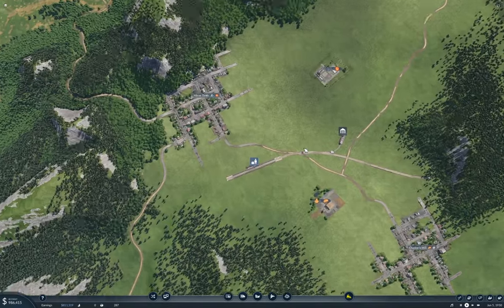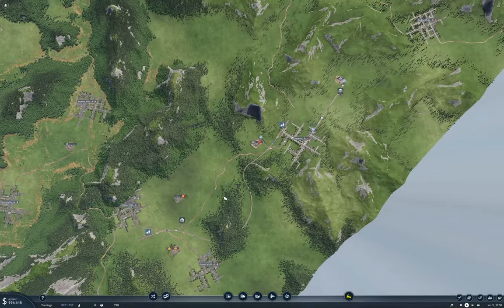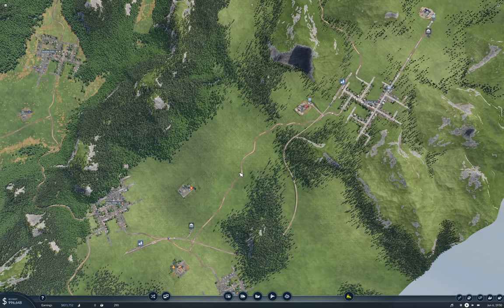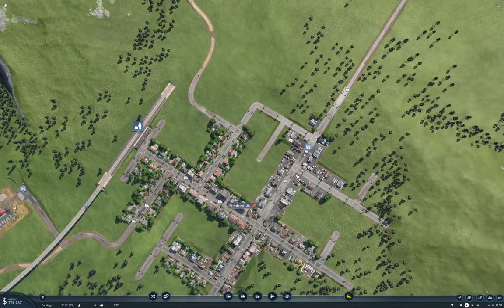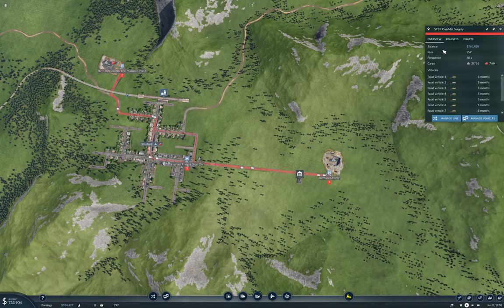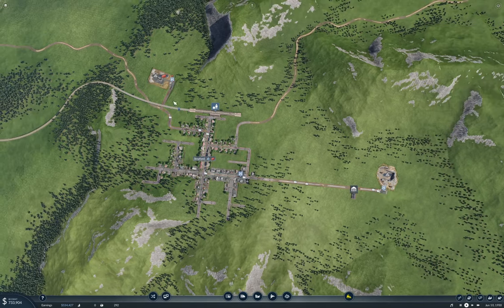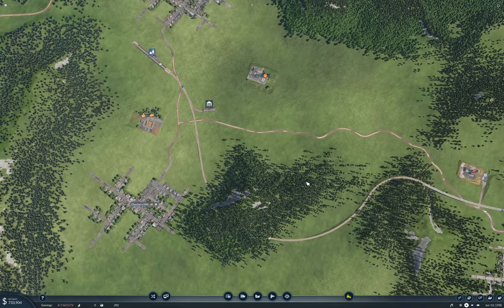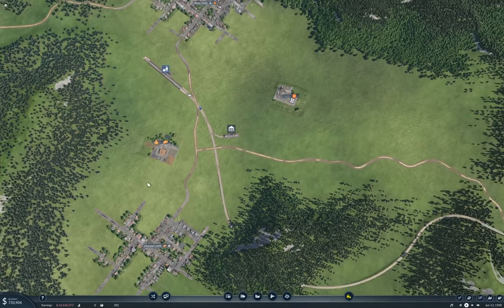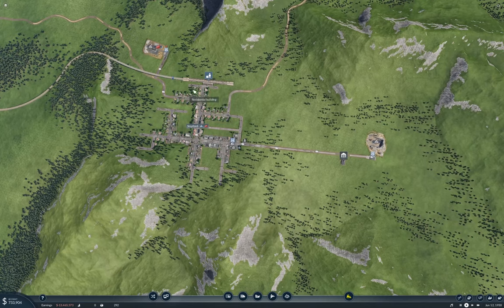Now I need to also bring some passengers to it. I'm going to do that next time — so we've got something underway here. Next time I'll work on bringing the passengers to the train and then we should be able to get some stuff actually operating. Let's check in over here — this line is making 700k. That's good. Next time I'll complete the connections to Chester's Mill, Minas Tirith, and Stepford.